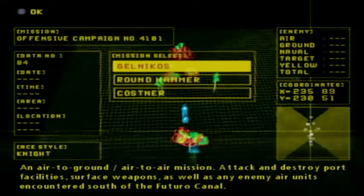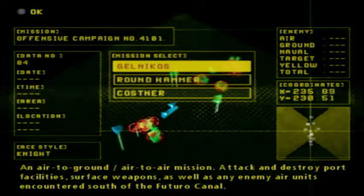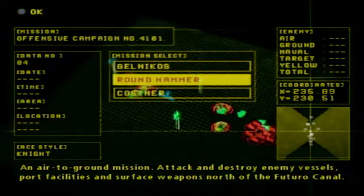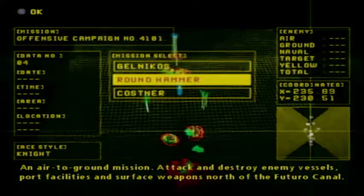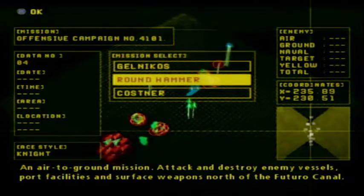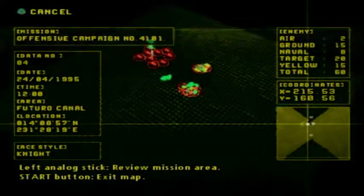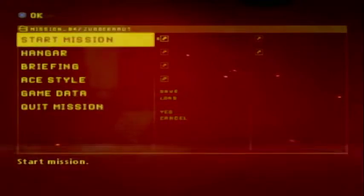Welcome back ladies and gentlemen to another episode of Ace Combat Build More. Last episode we did Gelnikos, which is the first of three optional missions for this offensive campaign. This time around we're going to be doing Round Hammer, which is an air-to-ground mission. We're focusing on enemy vessels, port facilities, and the surplus weapons north of the Futuro Canal. So it's going to be a little bit different from the one we did last.